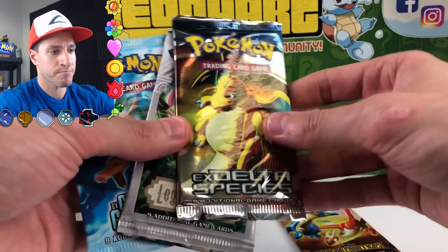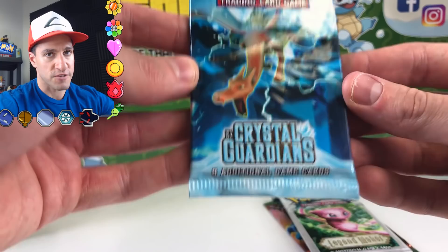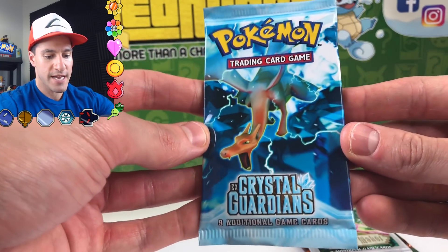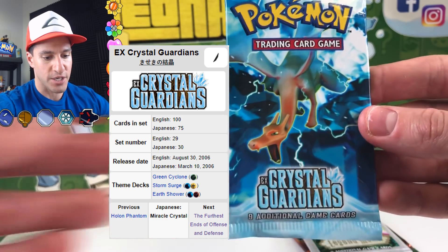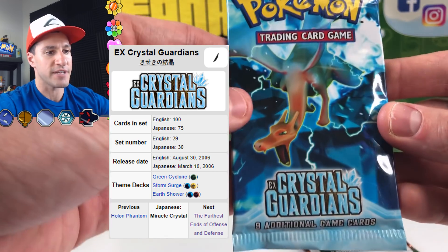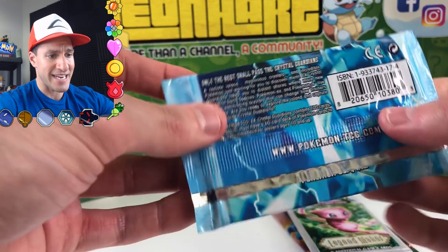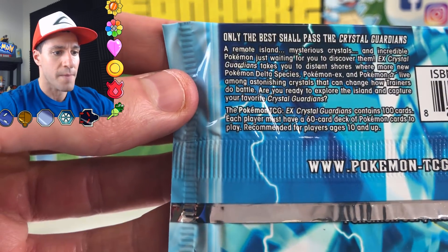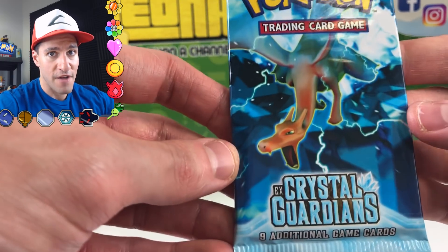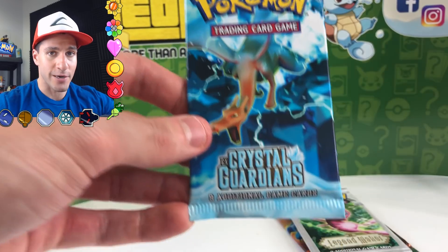We'll start with one of the biggest, most fan-favorite sets in the entire Pokemon card world: EX Crystal Guardians. It came out in the year 2006, which was quite a while ago, but it is an absolutely gorgeous set. Only the best shall pass the Crystal Guardians — and if we pull that holographic Charizard it will make my year, and I'm sure it will make the Heart Squad's year too.